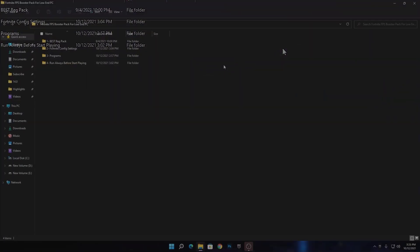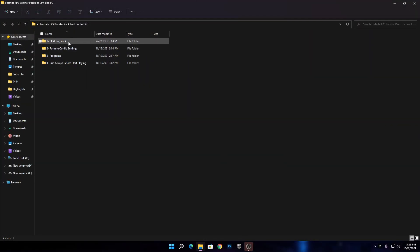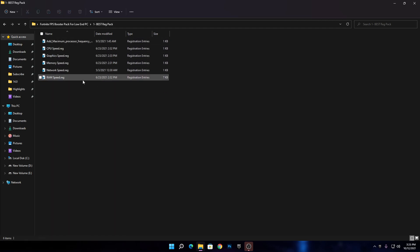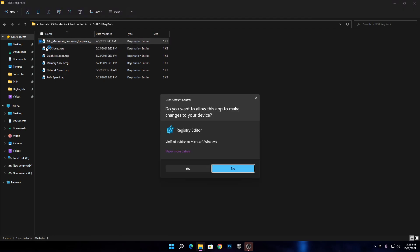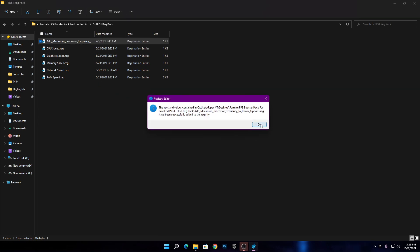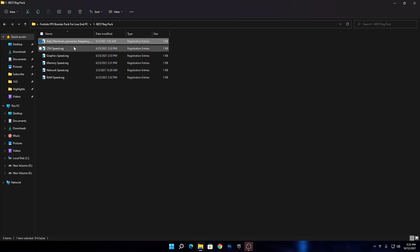Let's start with the best registry pack optimizations on your PC. Open this folder — you'll see a bunch of files including: add maximum performance, frequency CPU speed, graphic speed, memory speed, network speed, and RAM speed. We're going to install all of these files one by one. Simply double-click on each registry file, click Yes, hit OK, and click OK again. Do the same step with all the files one by one.